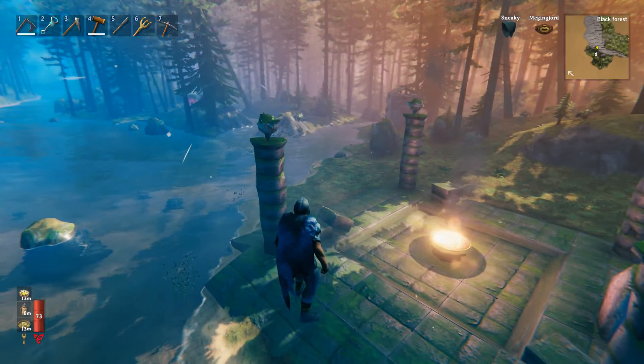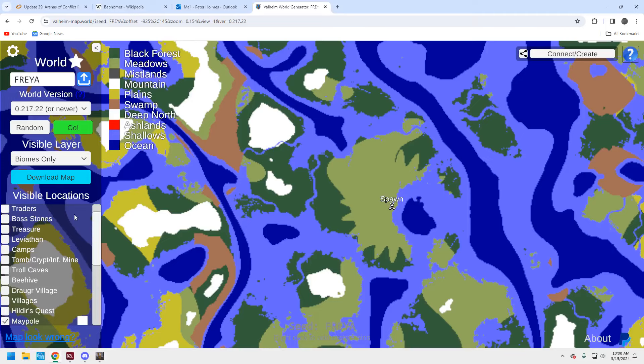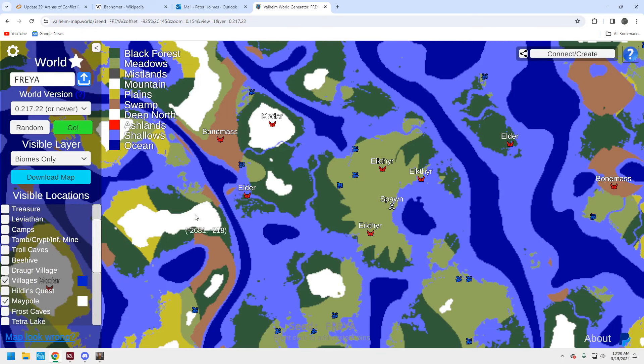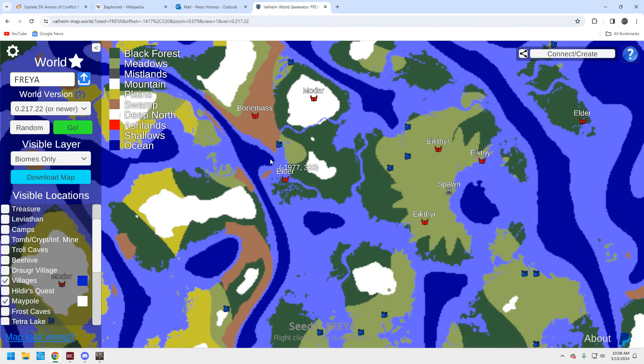Let's take a look at the world map generator quickly. Here's the spawn, and over here are the bosses — you can traverse this pretty easily, it's not that far apart. Here's the Elder, and that camp is right over here. Let's just do the villages — right here, that's where we would set up the base, and it's right in between these three bosses.